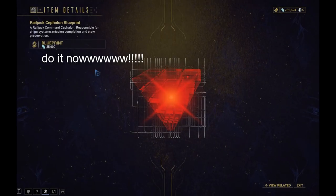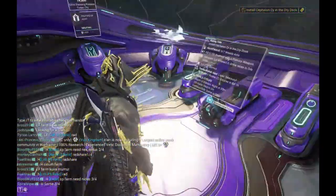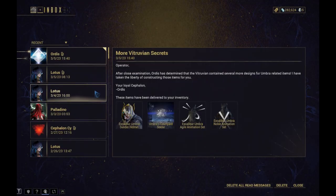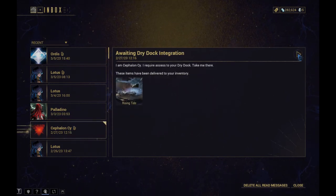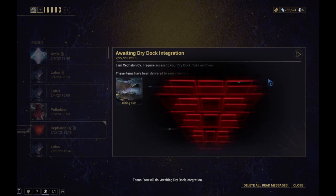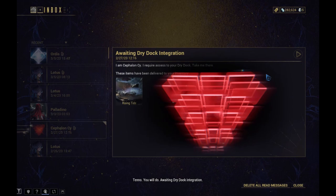I already bought this Cephalon and built it in my foundry. I started pretty early and it sent me an in-game mail saying: 'Online crew — Dax, my crew is gone, Tenno. You will do. Awaiting dry dock integration.'